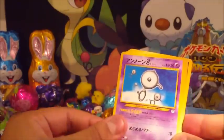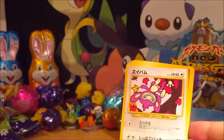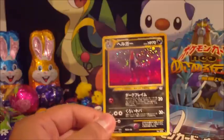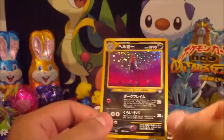So Jynx, Raichu, Unknown B, Paras, Slugma, Quilfish, Aipom, Murkrow, some sort of Rod, and another Houndoom. Definitely my favourite card of this whole set — it's bloody cool.